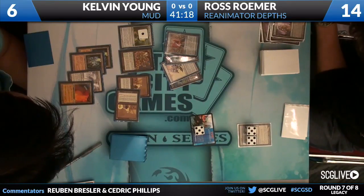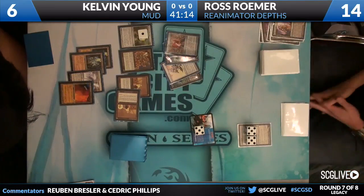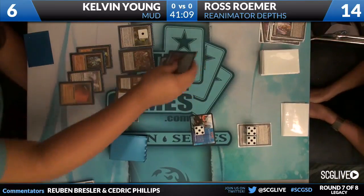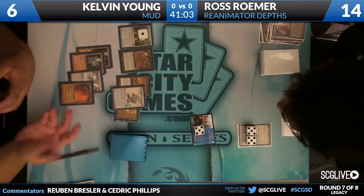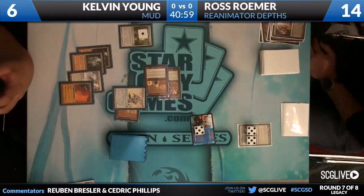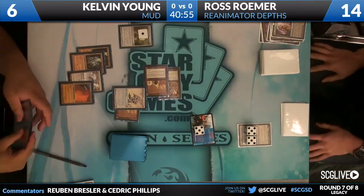This is probably just going to cast the Sundering Titan. He doesn't have any non-artifact guys he wants to cast, like Karn or any Eldrazi. It's just the big stuff — four copies of Kuldotha Forgemaster, three Worm Coil Engines, three Blightsteel Colossuses, two Sundering Titans. Here comes Copper Gnomes and Metalworker beats.